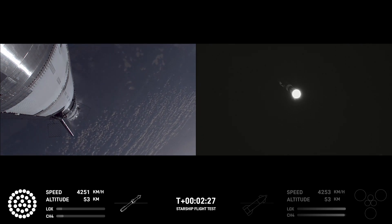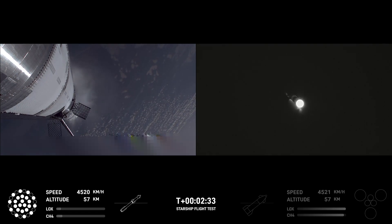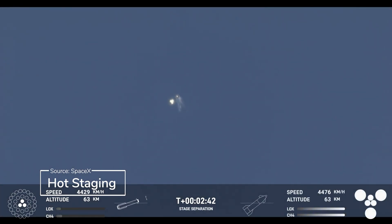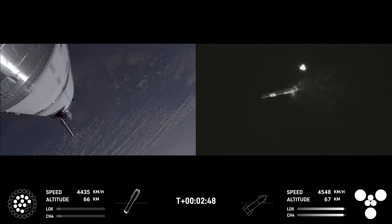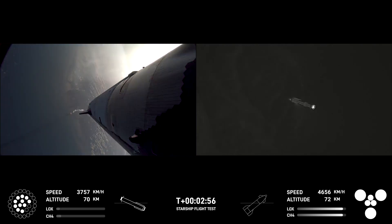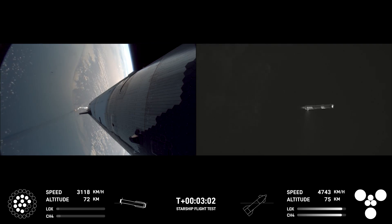The clamps holding the two stages together are going to release and Starship second stage engines will release. Booster engine cut off. Ship engine start up. Stage separation. There we go — ship engines, all six Raptors ignited. We're doing that boost back burn. Looks like we got 11 of the 13 commanded for that, so that's going to start sending the booster back.